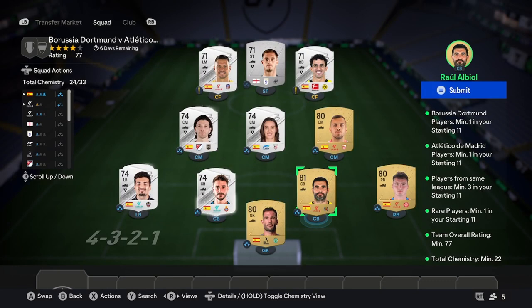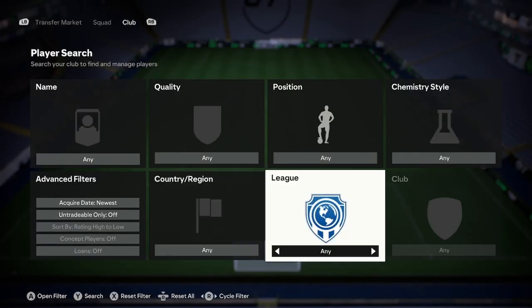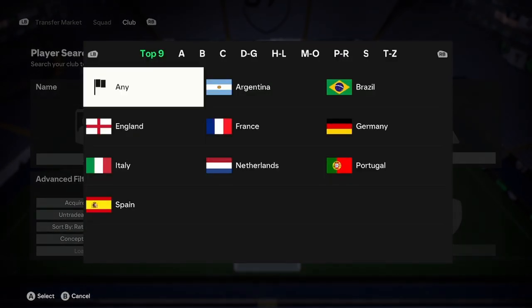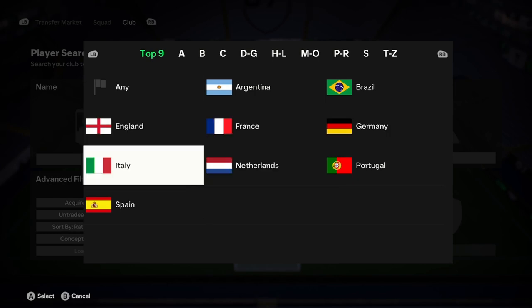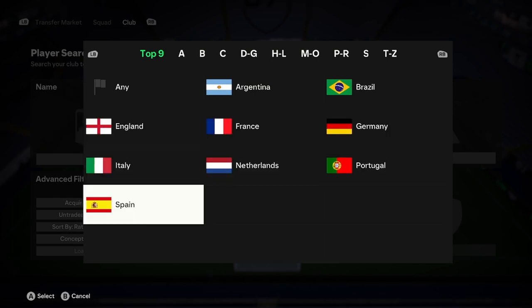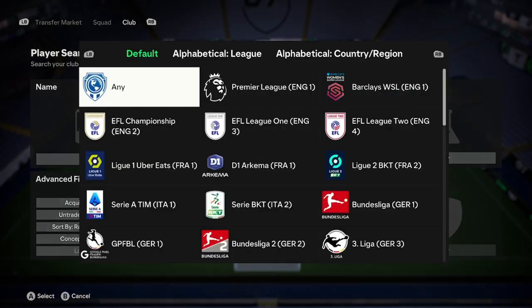For the first squad, you're going to want to pick a top nine nation that has a women's league as well as a men's league in the top five. Argentina and Brazil don't work. England does, France does, Germany does, Italy doesn't, Netherlands doesn't, Portugal doesn't, Spain does. So one of those four — England, France, Germany, or Spain. Let's build a hypothetical squad with England.